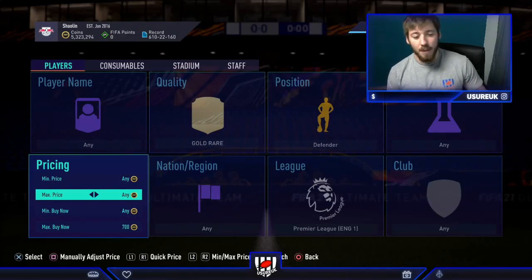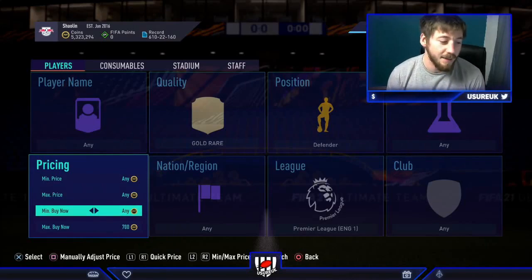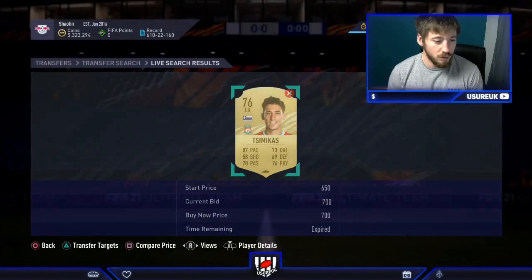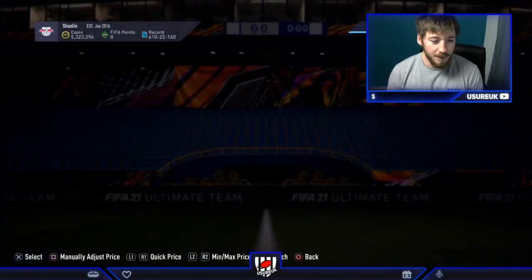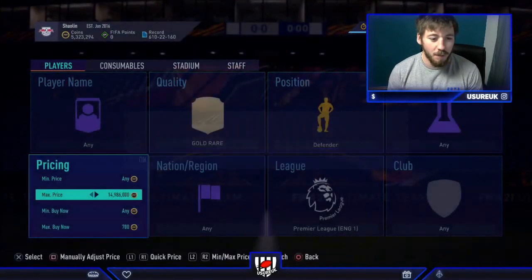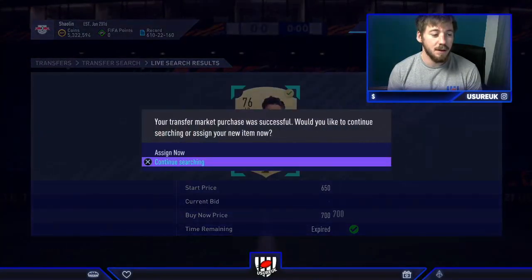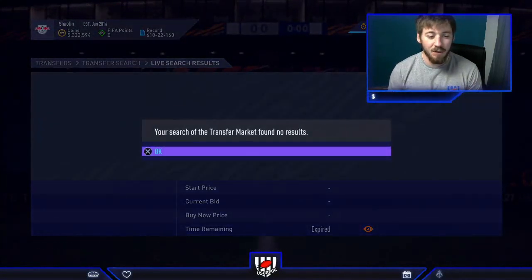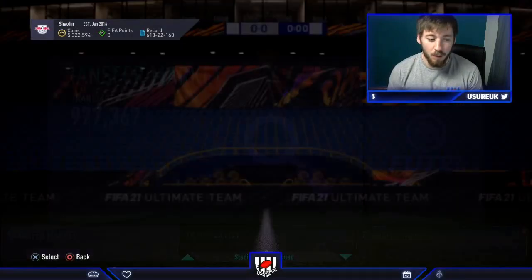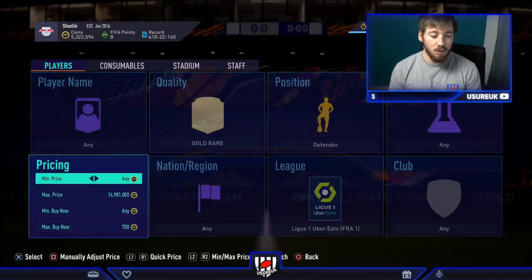We're going to look to get them at 700 coins from the Premier League, Ligue 1, Serie A, the Bundesliga, and then center backs for La Liga. Here we go — unfortunately didn't manage to get the first one, but these come up thick and fast. We did manage to get one — that's going to be an instant sell at around 800 coins, but if you hold him you're going to make even more profit. You can also think about using these for your own upgrades when the time is right.